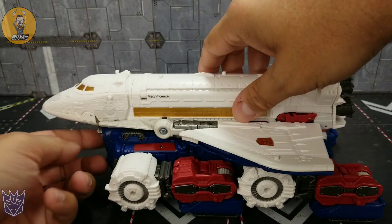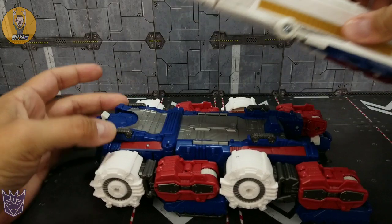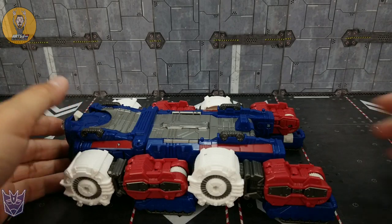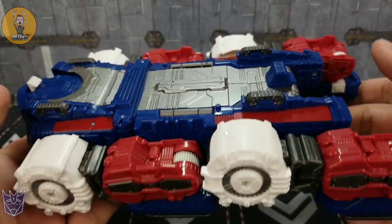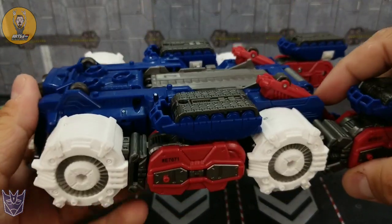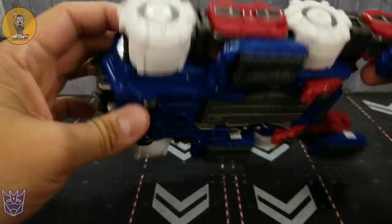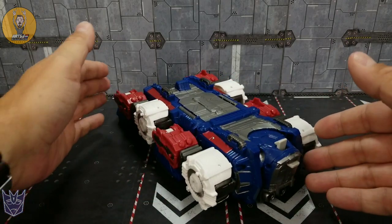To get him apart from this mode, there's a small lever right here — push it and it releases that. Just slide back from the little tab and slot, and we'll set the shuttle aside to take a look at the Lynx slash carrier mode. Red, white, and blue on an Autobot — what could be better? There's a reason this guy has a huge ego. You can see the wheels, the faux tracks, and the wheels for some nice rolling. Absolutely gorgeous.